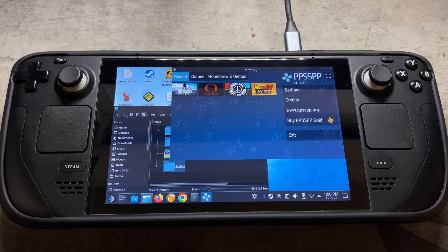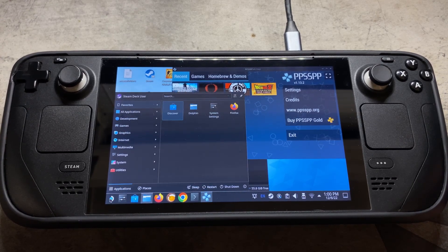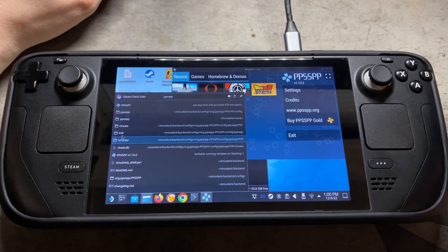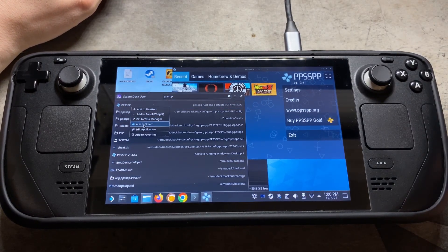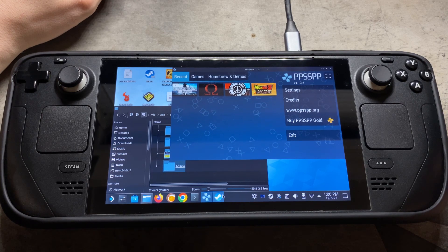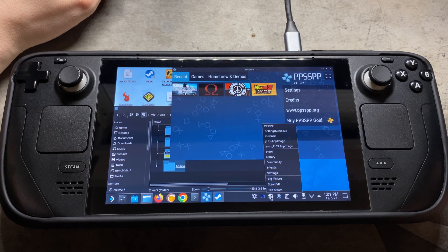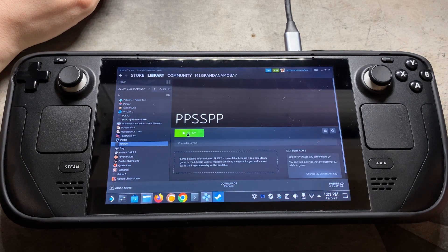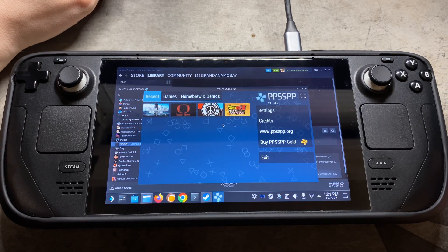From here, we'll add PPSSPP to our Steam library. Come down to the bottom left, type in PPSSPP, right-click on it, and say add to Steam. Checking our Steam library — and there it is. You should be able to boot it through that way too, just double check to make sure.